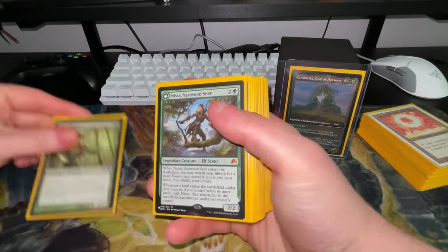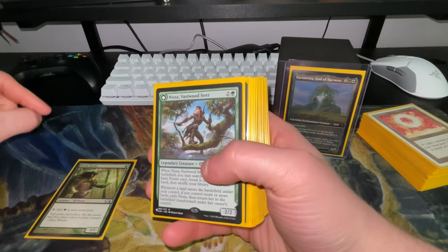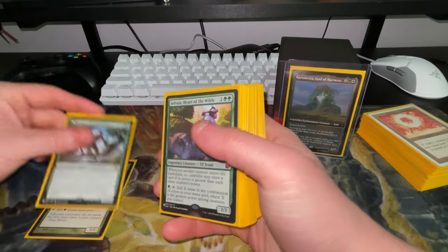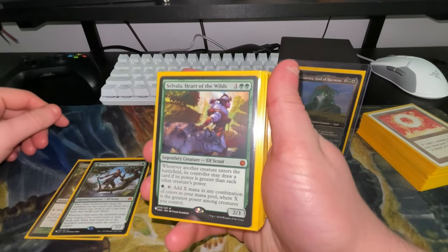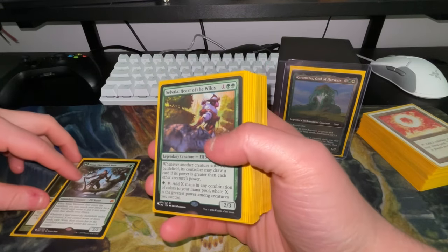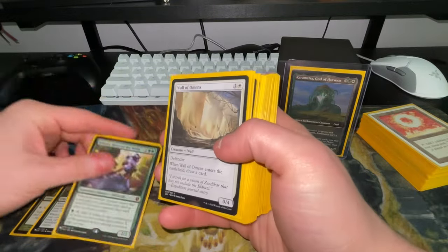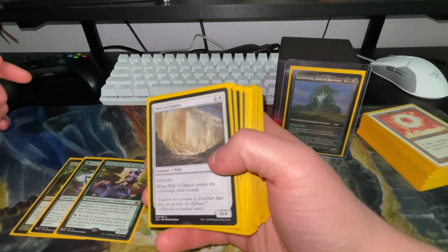Elvish Mystic is in here. Nissa actually transforms into her planeswalker version. Selvala draws a card when a creature with greater power enters, and you can add X mana in any combination of colors where X is the greatest power among creatures you control — so when Karametra is a creature that's an easy six mana.